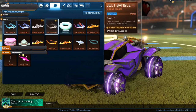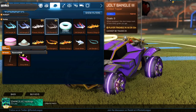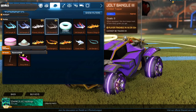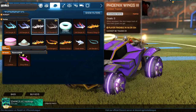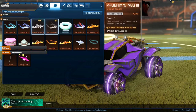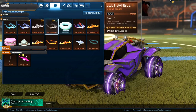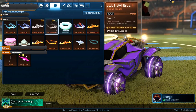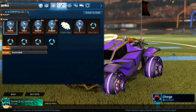For toppers, we got the Sky Blue Jolt Bangles — I'm not too fond of sky blue and cobalt being so similar, they look too close together. Then the Titanium White Phoenix Wings which will look cool on top of my Samurai. And the Black Jolt Bangle Threes — very hard to see on top of a car, I just don't like it.